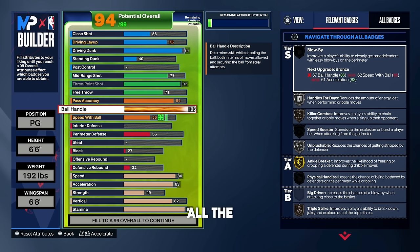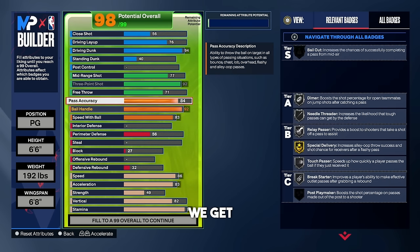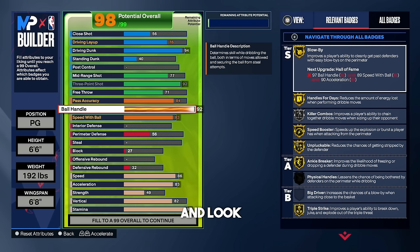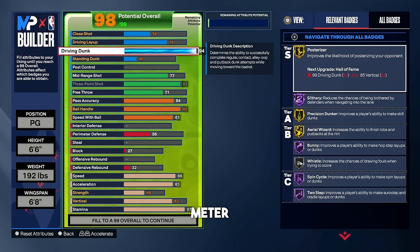For ball handle, put that up to a 92 — you're running the one in a 5v5 setting, you need 92 ball handle. For speed with ball, put that up to 83 so we can get that gold blow-by. The playmaking badges are insane: dimer on silver, needle threader on silver, special delivery on gold, touch passer on silver, handles for days on gold, speed booster gold, unpluckable gold, ankle breaker gold, and gold hyper drive. With a 94 driving dunk, use the meter dunk — I promise it's worth it.